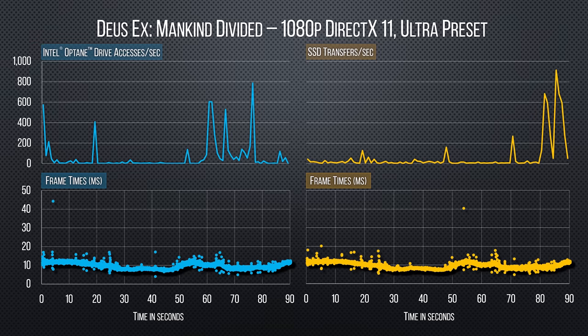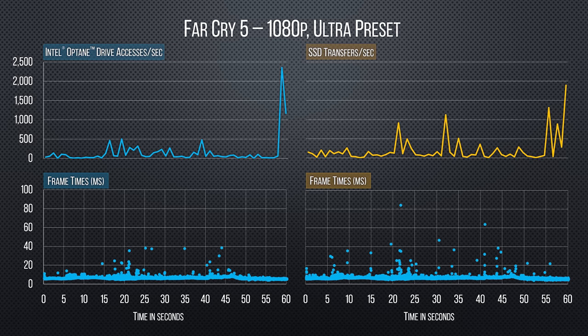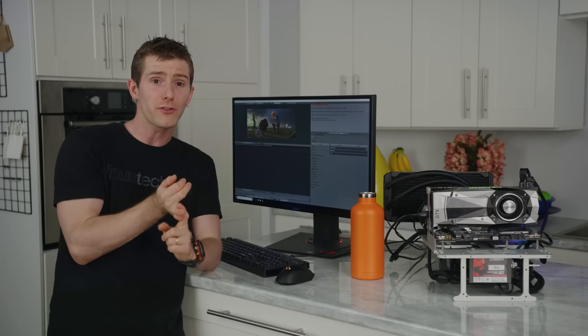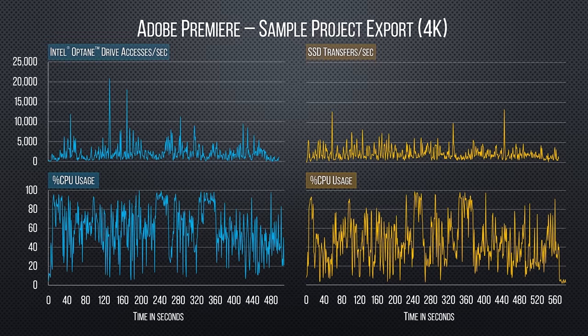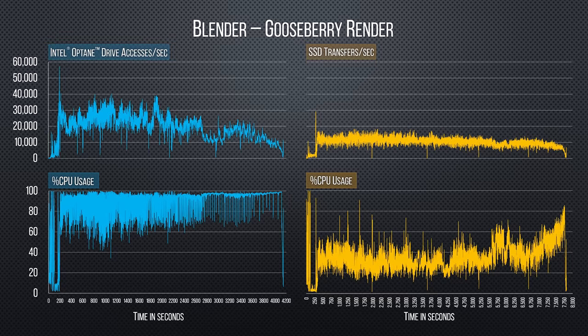Looking at a scatter plot of frame times and corresponding disk activity, most of the spikes in instantaneous frame times — perceived as hitches — are caused by spikes in drive activity. This is especially evident in Far Cry 5. For Premiere and Blender, the relationship between drive activity and CPU usage shows that dips in drive activity correspond to spikes in CPU usage, meaning the CPU is being kept fed. The less a drive thrashes, the more the CPU gets to work. In our non-Optane Blender test, the CPU was running at below 50% capacity most of the time.